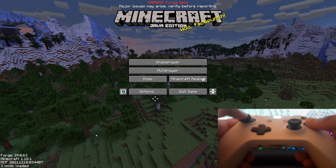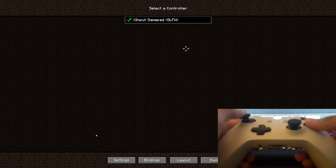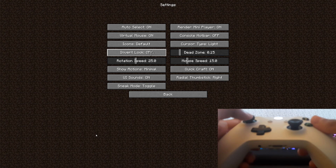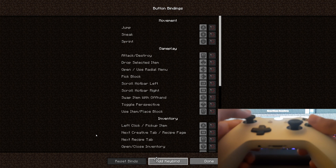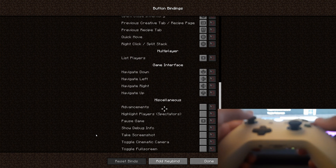First, let me show you the settings. Go to Options and next to Controls there's a little controller icon. Click that and you can see it detects our controller. If yours doesn't show up, you may need to do some troubleshooting. Go down to Settings, where you can change things like rotation speed and other mod behavior options. You can also go to Bindings, which shows you all the buttons mapped for various actions — so if you don't know a keybind, you can look it up here.